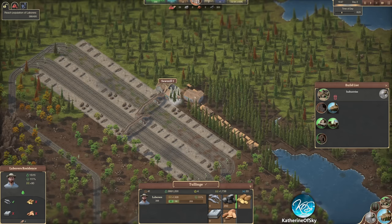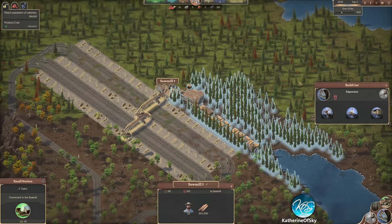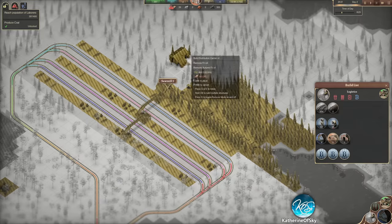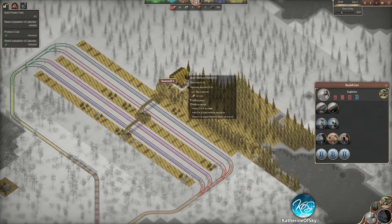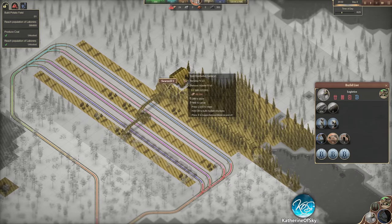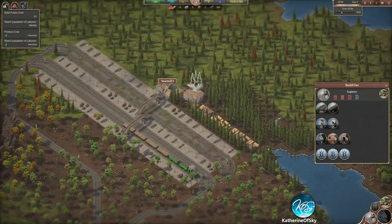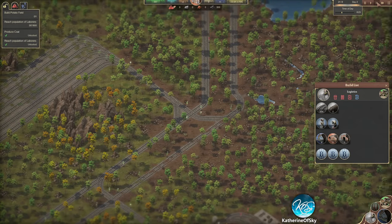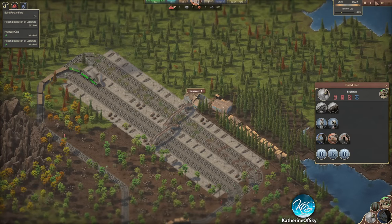What we need here is we actually need a distribution center. So we click on the logistics thingy and we get a distribution center - we need 50 lumber to make this. So we'll wait for a couple more deliveries here and it will be fine. We are going at speed two right now, which is 4x I believe.